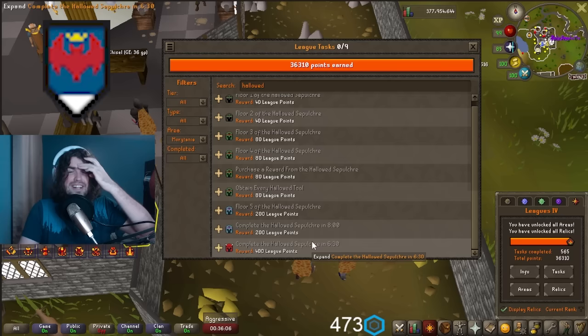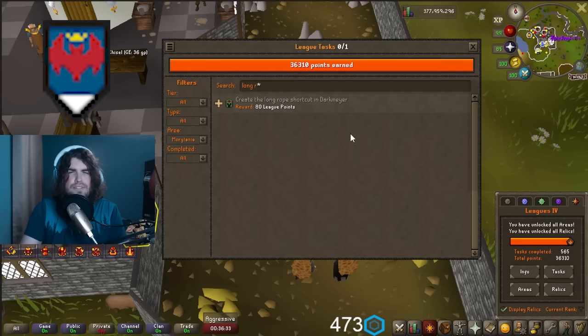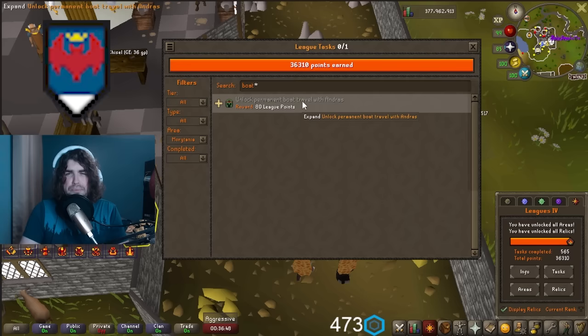You can also get the Ring of Endurance from the Hallowed Sepulchre, though it's somewhat rare. A couple of other easy Morytania tasks: creating a longer rope shortcut in Darkmeyer just requires buying the rope and placing it — 80 free points. Unlocking permanent boat travel requires about 1 million coins — not much in leagues — for 80 points. Completing a hard Temple Trek is another 80 league points, probably a five-minute objective.